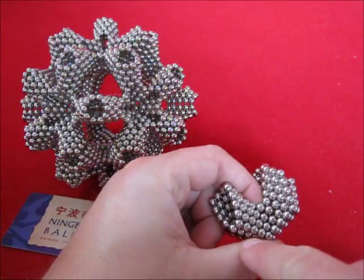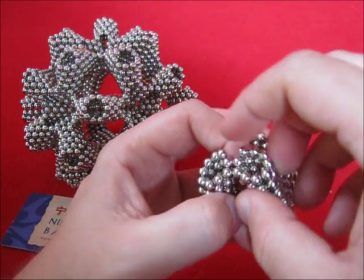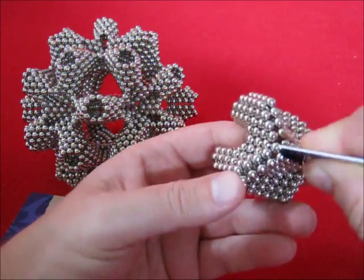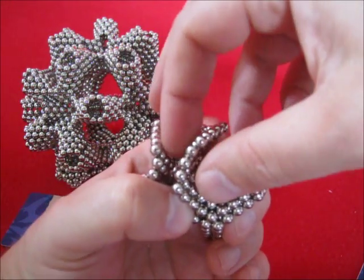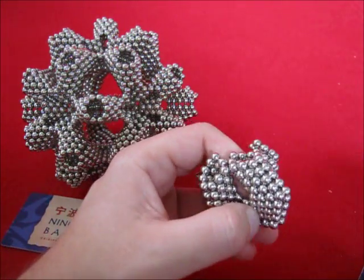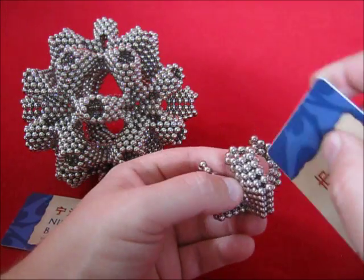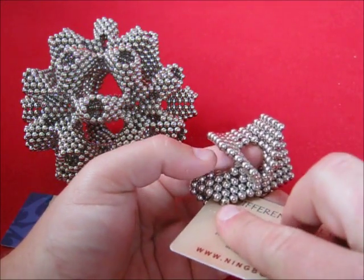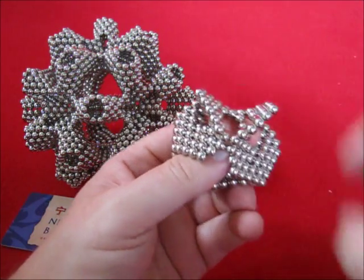The easiest way to start is next to the three, to make one with four over here — or two if you close it — and do the same on the other side. The other side needs to be split into two parts, which is not easy at all.